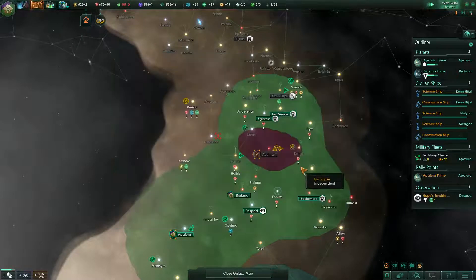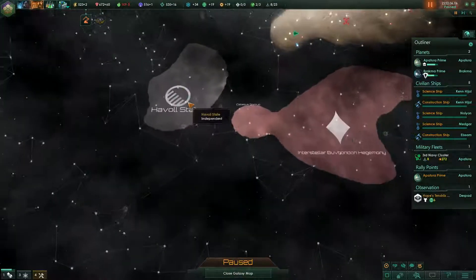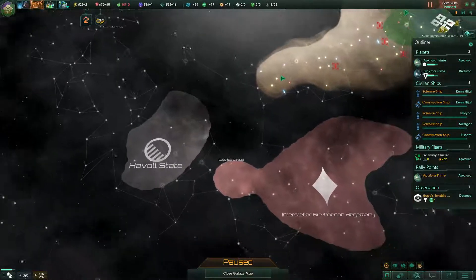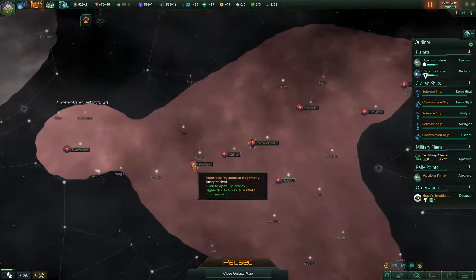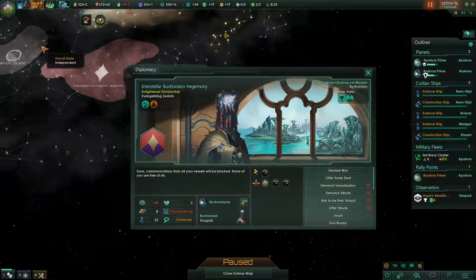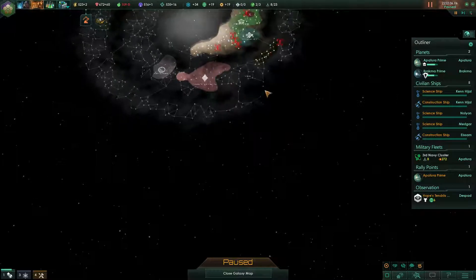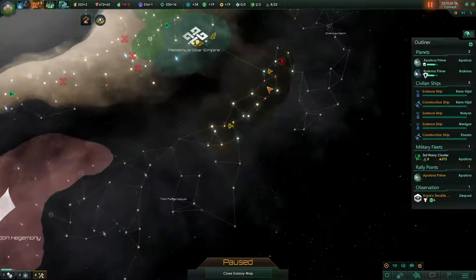We put them aside and move on. A slaving despot — we are meeting a lot of nice people! There they are — interesting. If we look at those guys, they have close borders with three different kinds of people including us. That does not include those other guys over there, so there are at least two more civilizations in fairly close proximity.